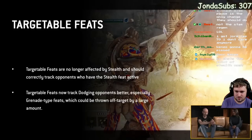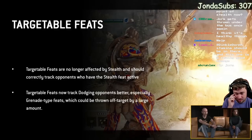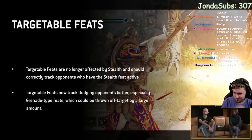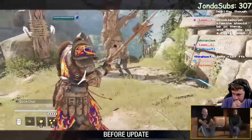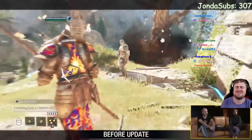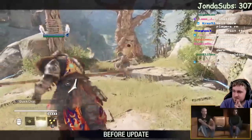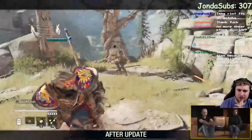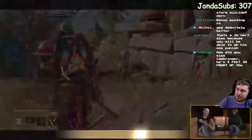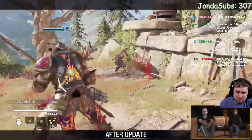Targetable feats: when you are locked onto a target and you throw a feat, it will now go toward where you actually expect — no more unlocking to aim manually. Stealth was too strong anyway, negating almost every projectile. Regarding the Lawbringer specifically: the GB punish of heavy heavy light stays, you can still do heavy heavy into another heavy or a shove, and dodging away is still fine — but the triple combo is no longer doable.